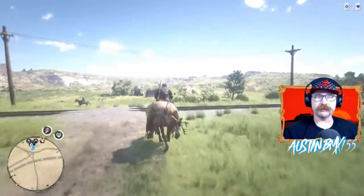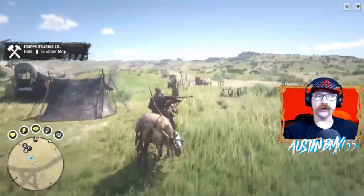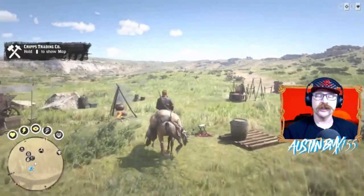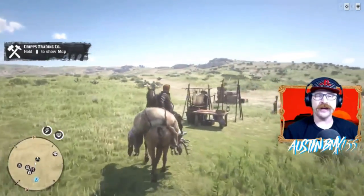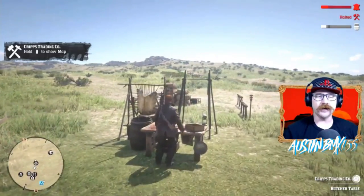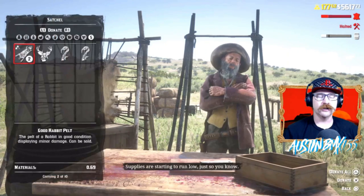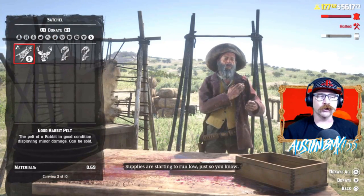If you guys haven't unlocked the Trader yet, it's pretty easy. Right when you get into Red Dead Online, go over to any post office — you'll have a letter from Crips. Read that letter; he'll tell you to meet at a specific location. Meet him there and he'll give you the option to buy in. Here's what the trading menu looks like, and we're going to go over that right now.